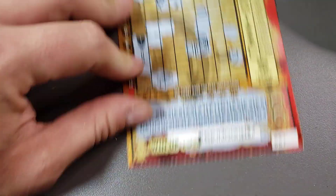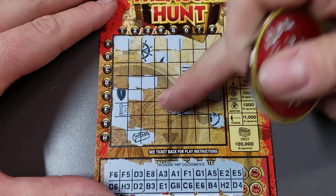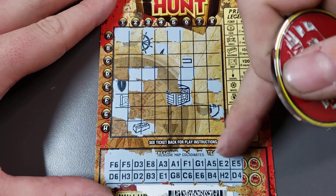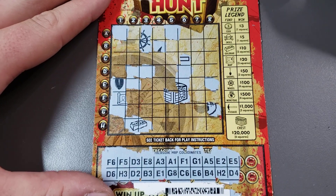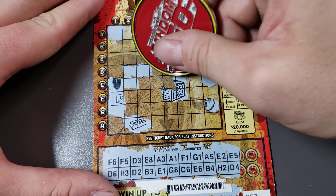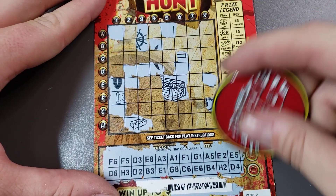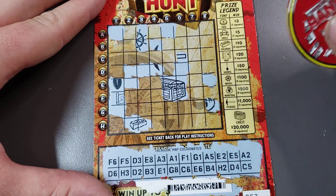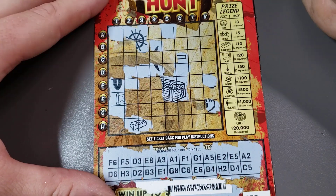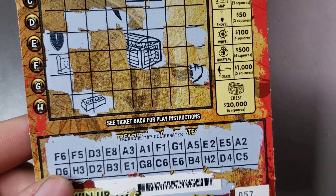I don't know if you can win 15 — nope, it goes straight to 20. Maybe we'll uncover that map — where's the map? f2? No, not yet, but it could be a 30 winner, hey who's to say. e5, d4, d4. All right, last two — a2, c5. Nope.